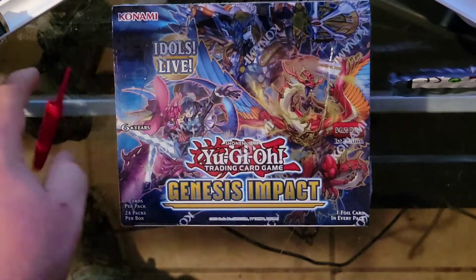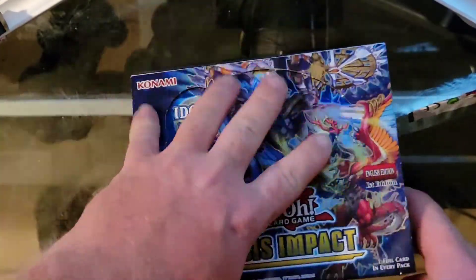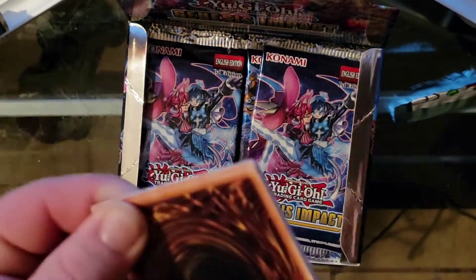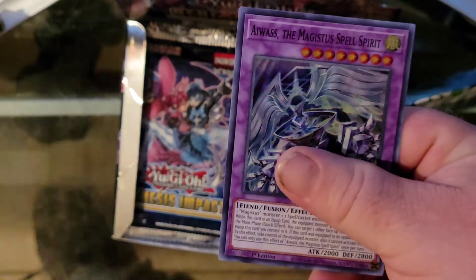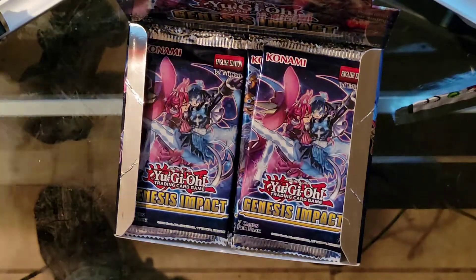This video would not be complete without opening it. We gotta pull a Collector's Rare at least, or some of the better Drytron monsters. Let's open it. First pack: Invoke, Evil Twin, Performatoad Trick, Backup Secretary, Book of the Law, Bottle Strap, All Hand, Spirit. Not off to the best start, but that's okay.